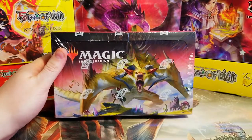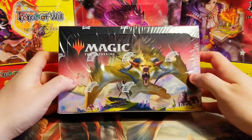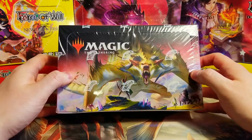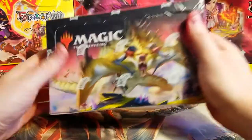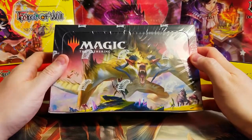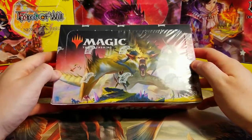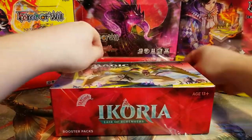Welcome to Sunday Booster Cracking! We're finally opening up some more Magic: The Gathering - this week it's Ikoria: Lair of Behemoths. I finally got a box in and I'm pretty excited to open it up, see what our Godzilla box stopper is, and what kind of crazy cool monsters we can pull. Got a nice new setup here - I've been collecting Force of Wills in the meantime. Let me know what you guys think about the new setup, leave a like and a comment.